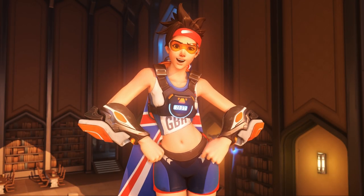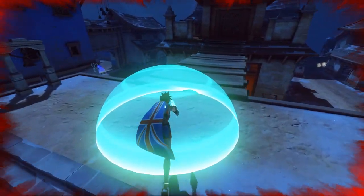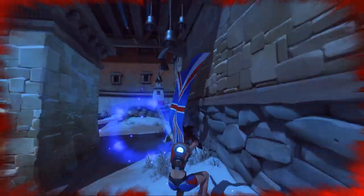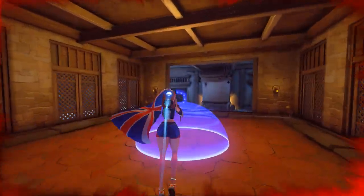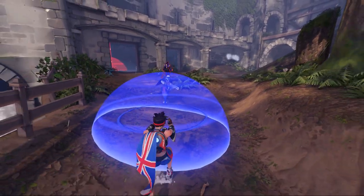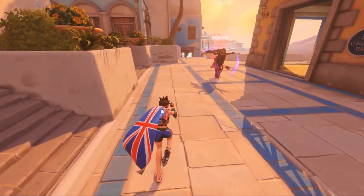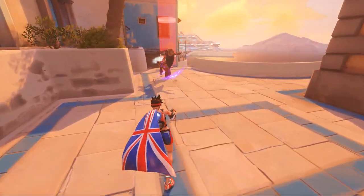Next is Tracer. Her perks are Lithe and Firecracker. Lithe grants Tracer a burst of speed when vaulting a window, allowing her to outrun the killer for a short time. Firecracker drops Tracer's pulse bomb at her feet — if the killer enters its detonation radius, they suffer a blind and a stun. This can also be used to save teammates who are being carried by the killer.